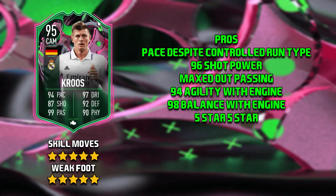Into the pros we go. First of all is his pace. Now the reason I bring up his pace is because he has the controlled run type, and normally the controlled run type is absolutely shocking, but he did feel very fast in game. Shooting — as you saw he got five goals, three of them in his first game, basically rinse and repeat, and that is down to his 96 shot power.